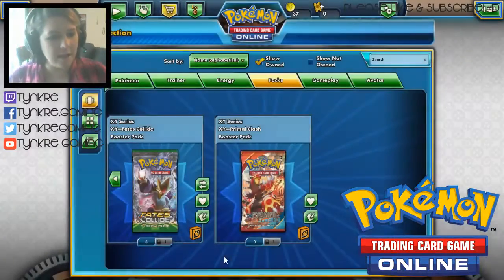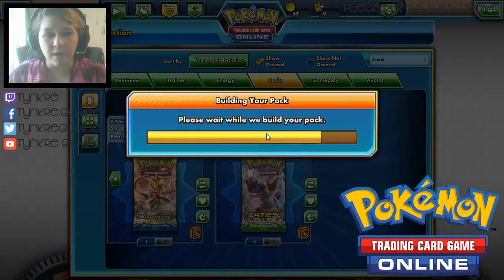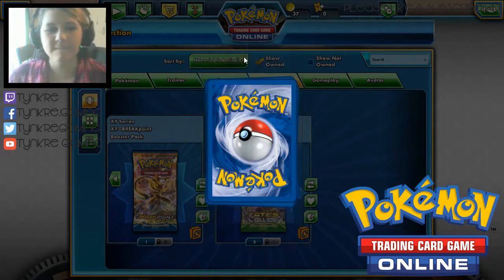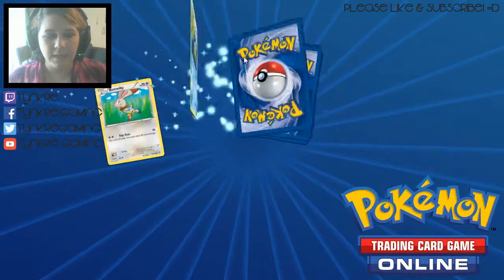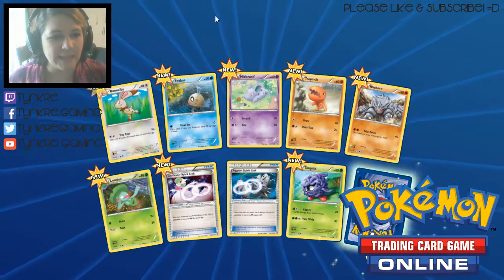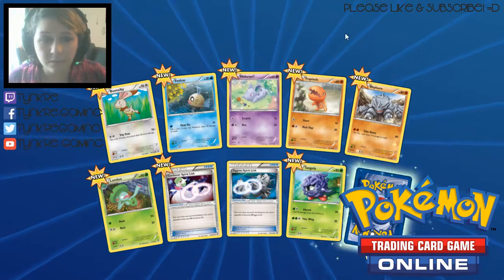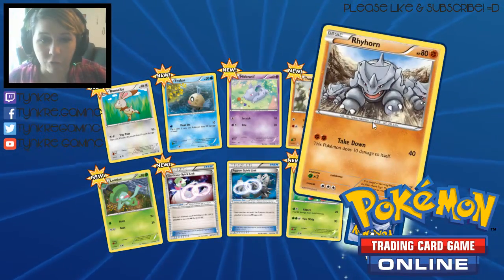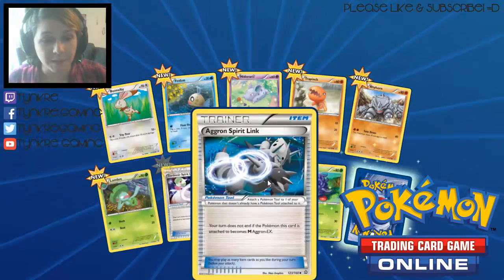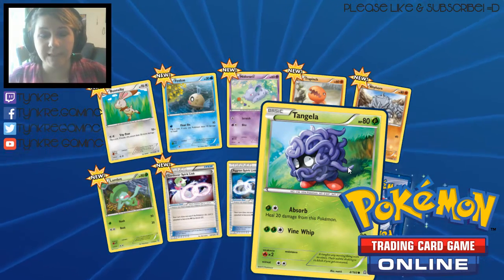For our last pack this session, we're going to do our Primal Clash pack since we only have one of those. Alright, let's open this Primal Clash. We've got a Bunnelby, a Feebas, a Female Nidoran, a Trap Hinge, a Rhyhorn, a Lombre, another Gardevoir Spirit Link — that's pretty good — an Aggron Spirit Link for whenever we get an Aggron, and a Tangela.